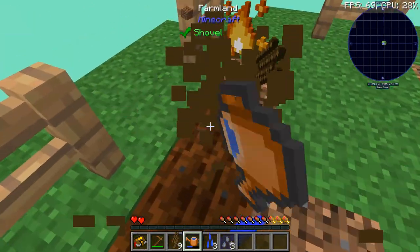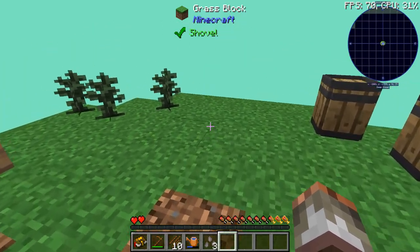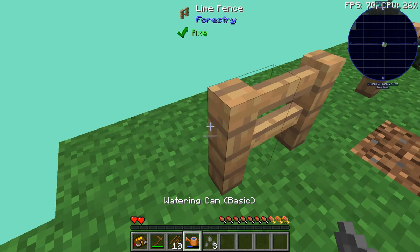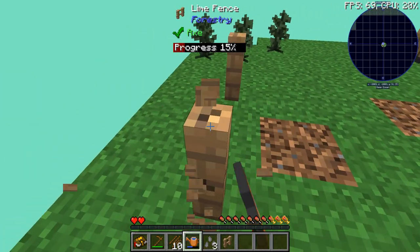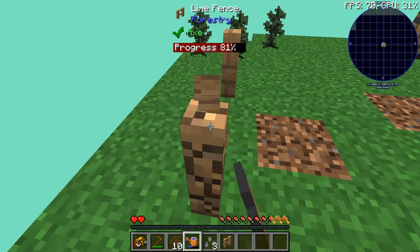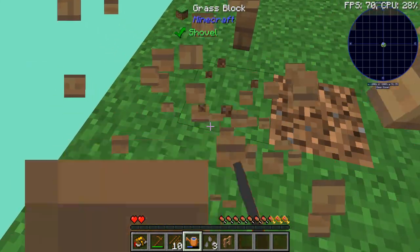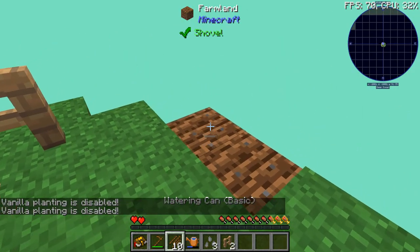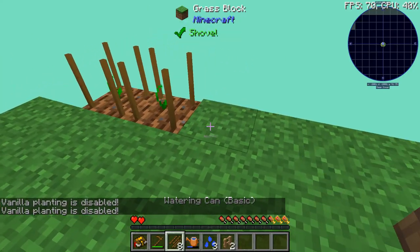Only a short while later, we have officially got stone seeds. Now these guys we do need to grow up — it's quite important. I'm going to put my stone crops just here. We're going to put two of them down and two of the water crops as well, since water is quite important for the watering can.